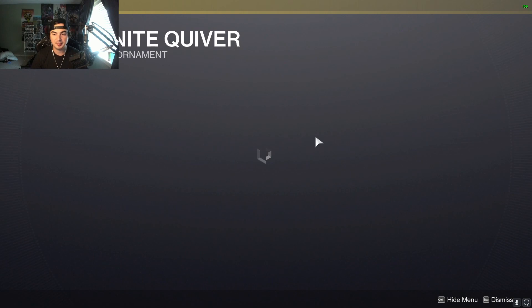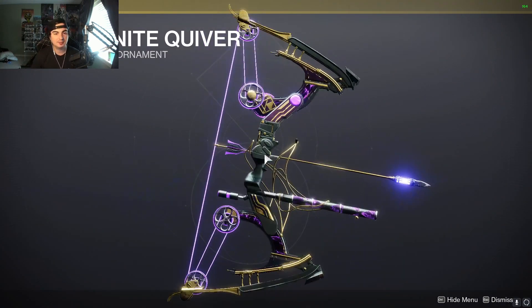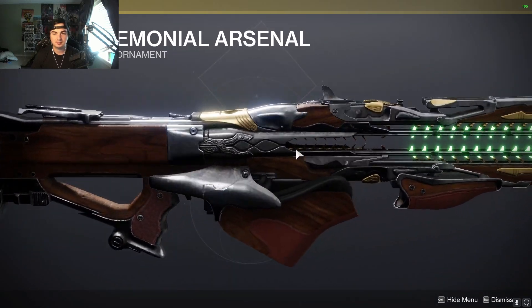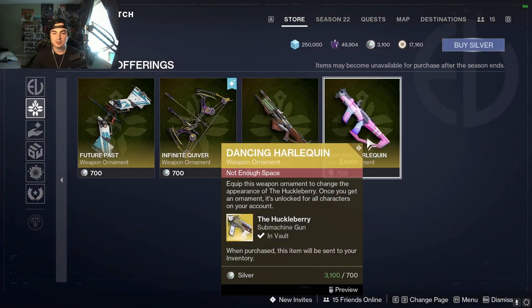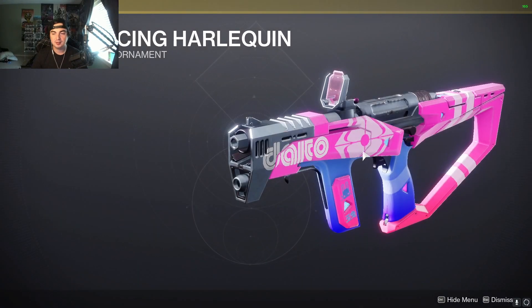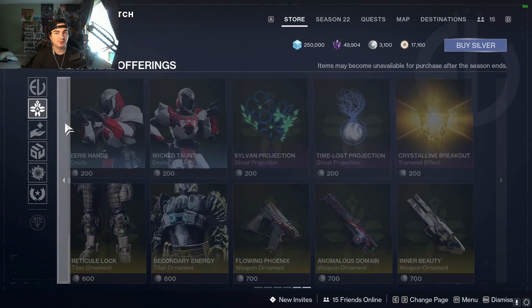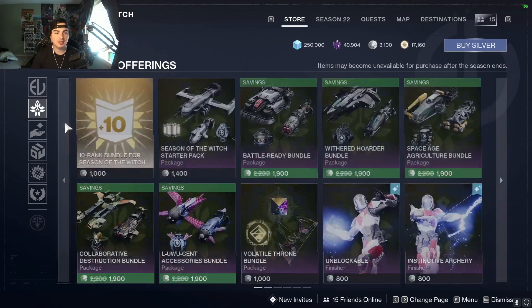We saw the Monarch ornament but I'll show it again really quickly. We have the Navigator weapon ornament, as well as the Huckleberry ornament — I like that one. And that is it for the seasonal offerings that we have.